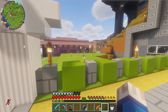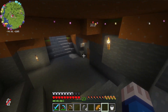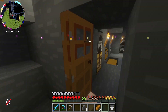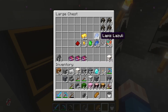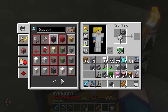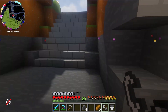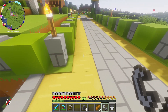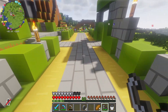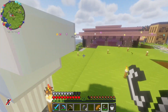Gorgeous. I think we need to make a flint and steel because we want these to be on fire, and I don't know a better way to do that. I always think it's fun when you have a flint and steel — you can just catch anything you want on fire. It's hilarious.